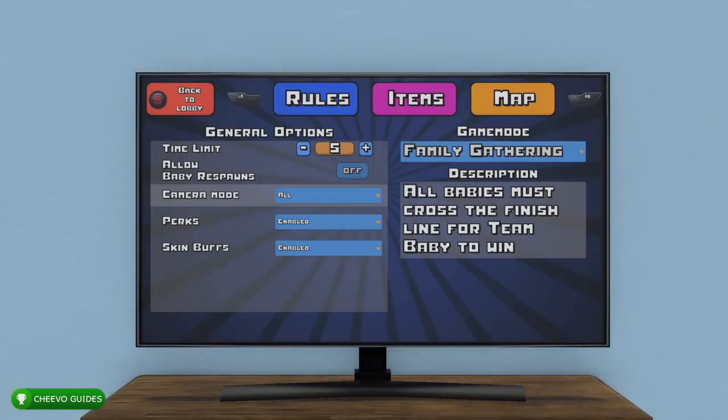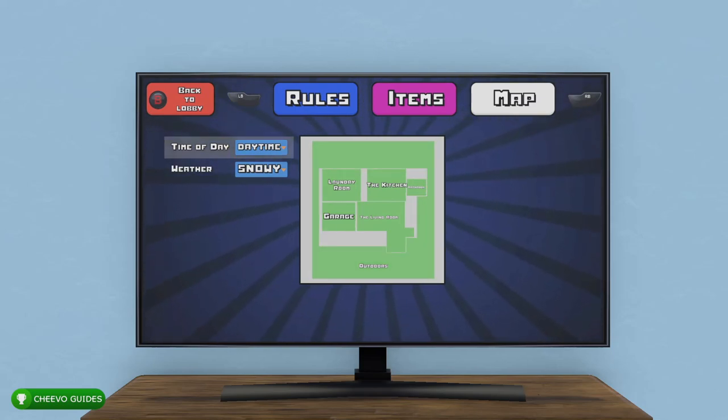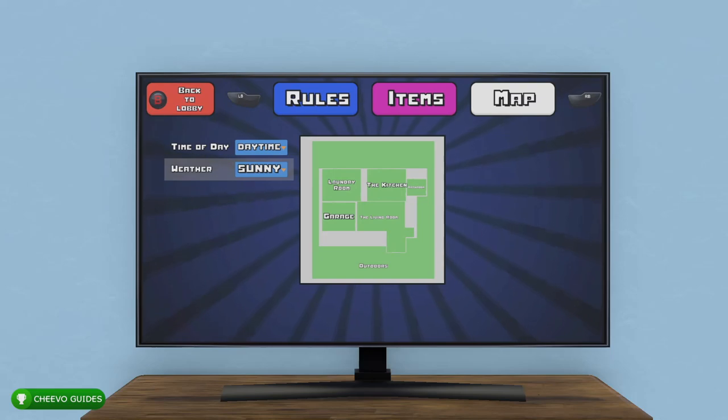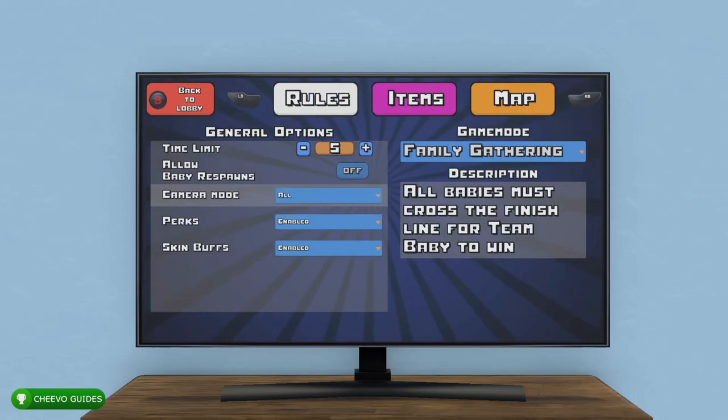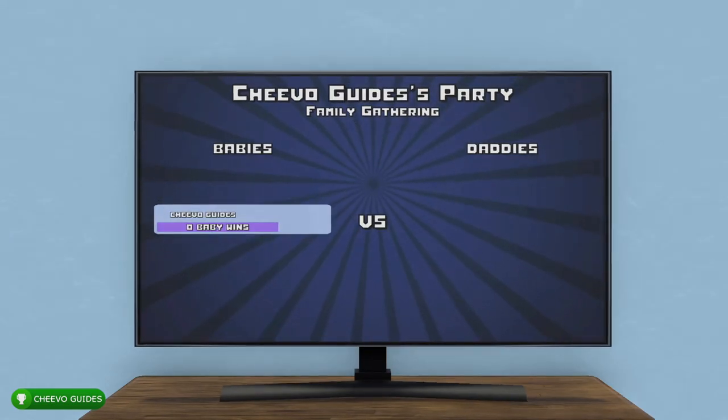Go to quit, press yes, and at the main menu we're going to change the rules. First, go to Map and make sure the weather is set to Sunny — if it's snowy, the pool will be frozen and you won't be able to drown. Then go to Rules, change the time limit to five, set Allow Baby Respawn to On, and set Baby Wins Required to 25. This lets your baby die 25 times in one game without restarting.